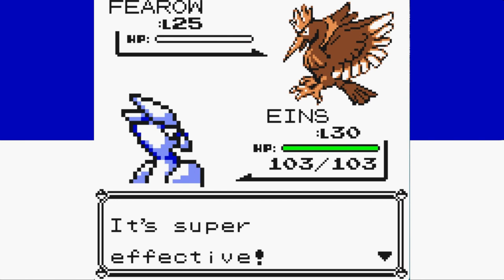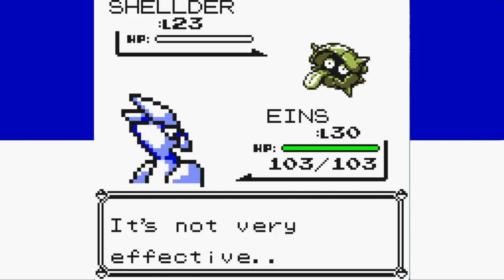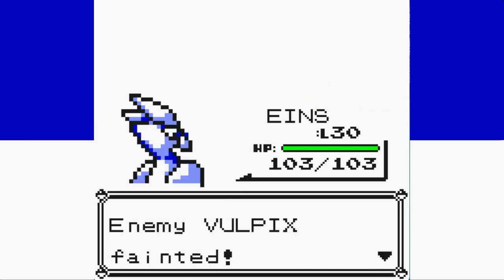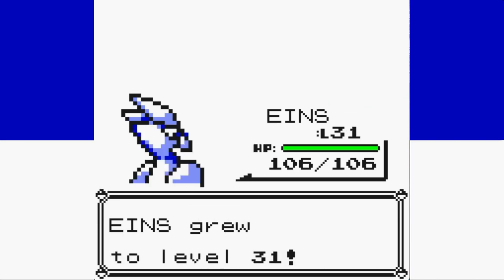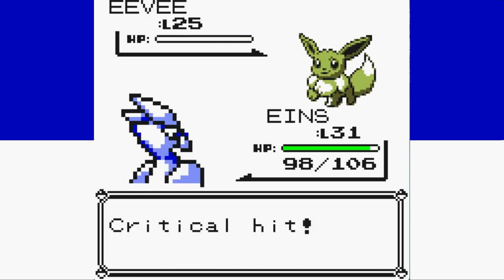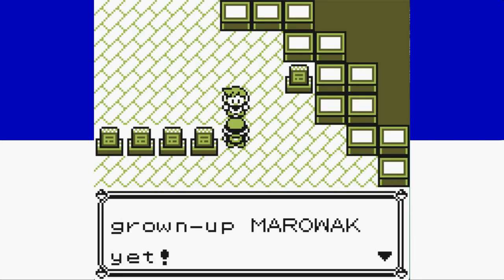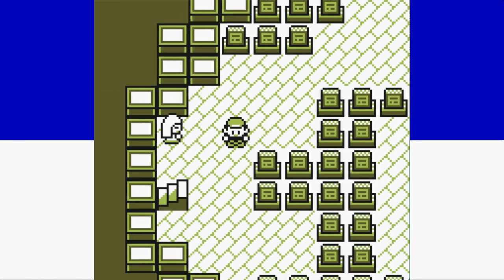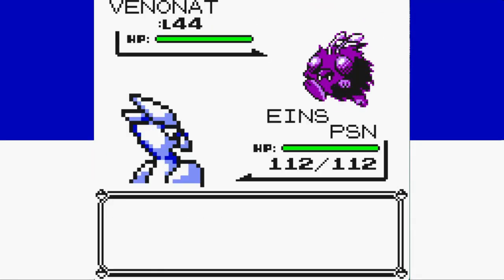Rival 4 is up next, and if you were expecting anything different from the previous battles, you're in for a huge disappointment. The first four members of his team are all one-shots either with Ice Beam or Bubble Beam. Articuno is an absolute beast. Eevee does get a single Quick Attack off before we get a crit with Bubble Beam to complete the five one-hit KOs in the battle. Through five rival battles, we've taken 11 total damage while knocking out 16 of his Pokemon — some pretty impressive stats.